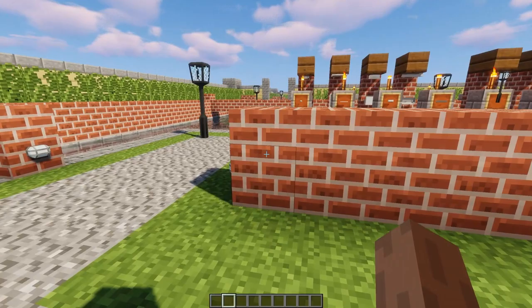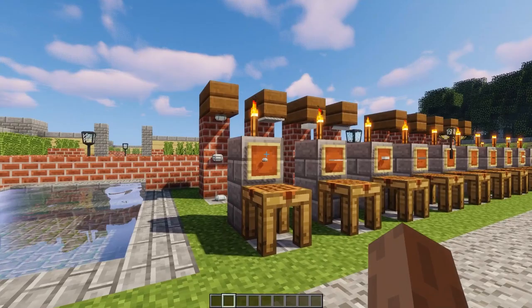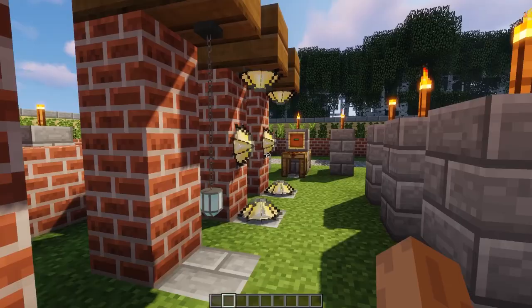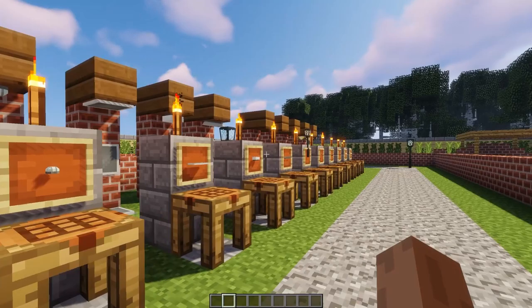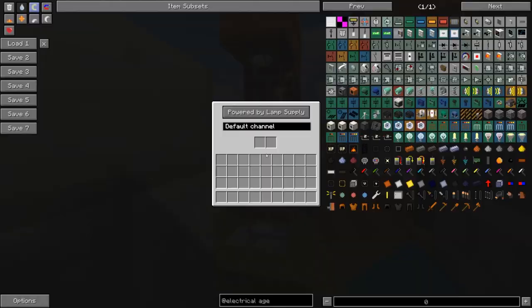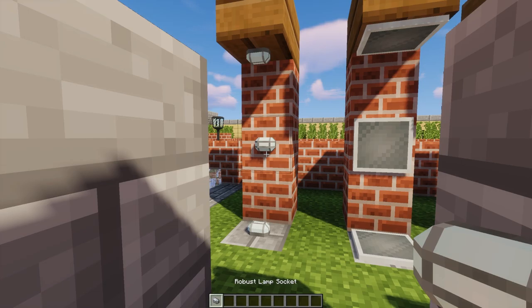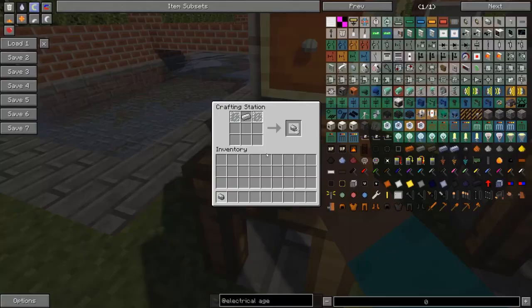Let's move on from the tools and armor to one of my favorite parts of this mod: the lighting. As you can see here, there are many different types of lamp socket for you to use to light up your Minecraft world. They do require electricity, and the lights do something special which I'll get into later. This is the robust lamp socket - it looks like a caged lamp, and it's crafted using two glass panes and an iron ingot.